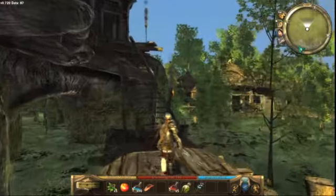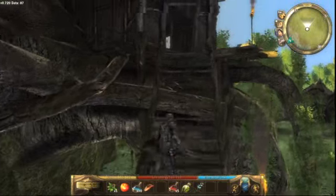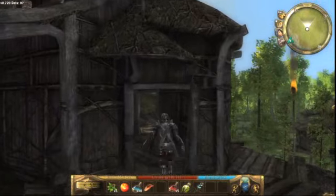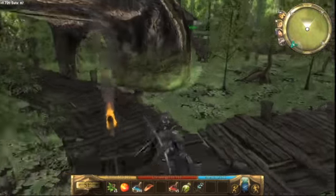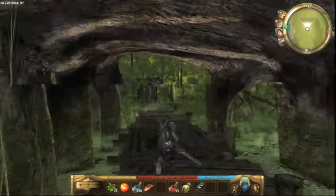For instance, you start off in a little fishing village and if you get weapons from there, they've actually got sort of fish motifs, almost like Celtic scroll work and stuff. So there's a lot of attention to detail - if you're interested in looking at that, it's there.